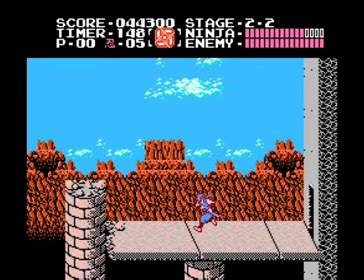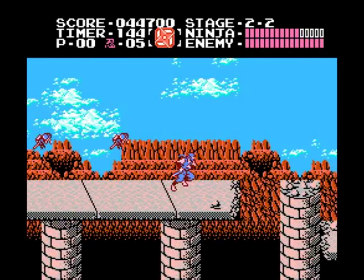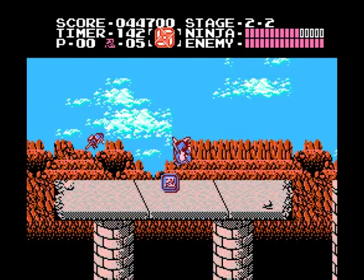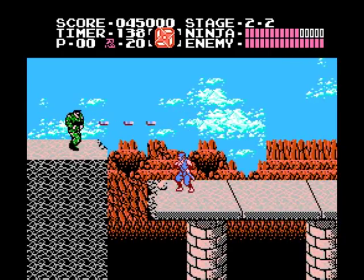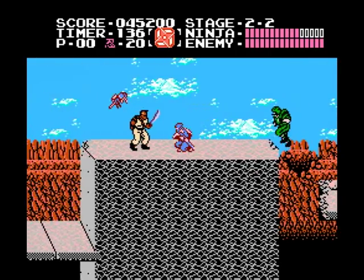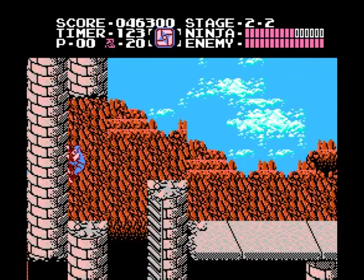Now is when things begin to get interesting. These enemies throw daggers at you in an upward arc — throw stars at them. Then you'll run into soldiers waiting to fire at you, so the projectiles are really making the rounds. You can slash the bullets away and then take them out. Be sure to climb down the ladder to the next screen — jumping down will kill you.